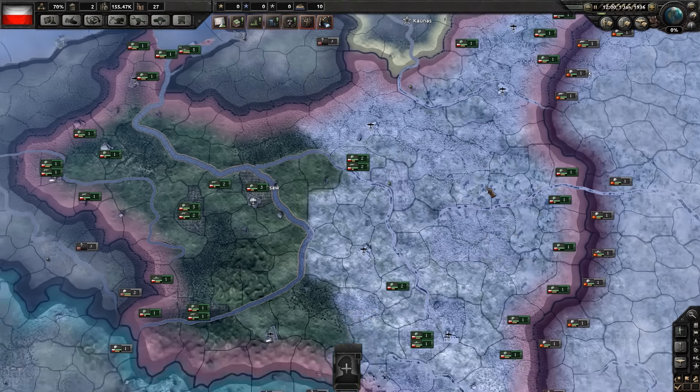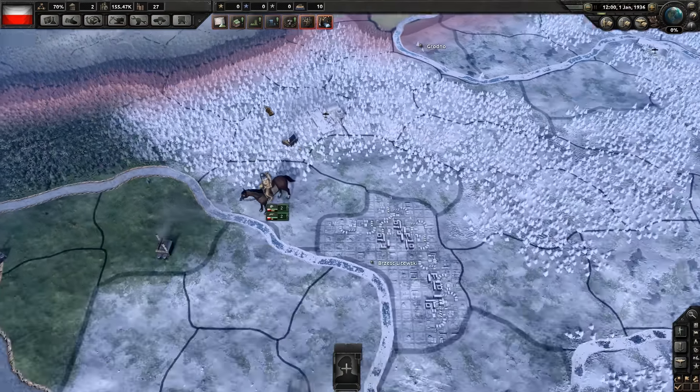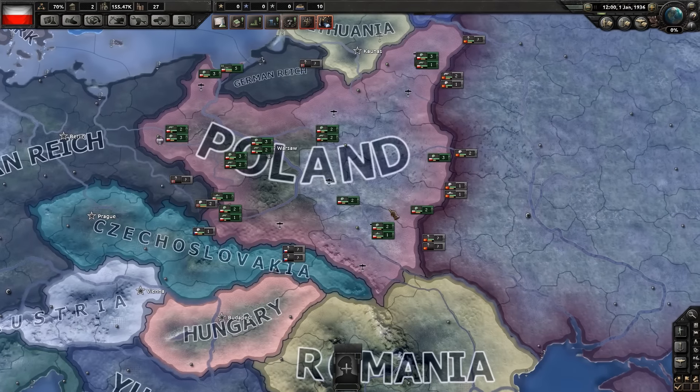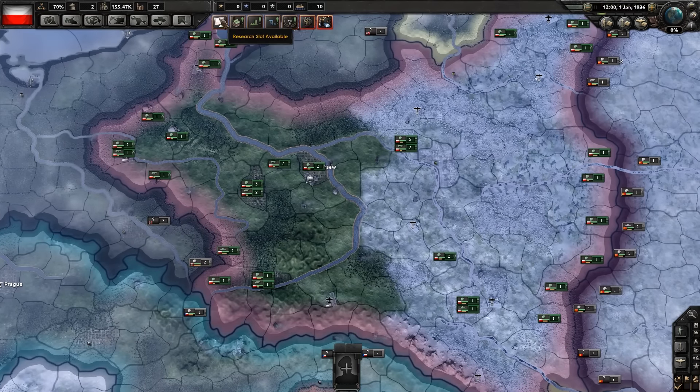Having recently played Stellaris for the first time and putting over 50 hours into it, coming into Hearts of Iron 4 was a whole different beast. There is a tutorial here of sorts, but it's nowhere near as accessible as Stellaris was for a brand new player. If you've played Hearts of Iron before, I'm unfortunately not going to be able to tell you much about the differences between this and previous entries — because I'm a brand new player, and this is a tough game to get into, make no mistake.